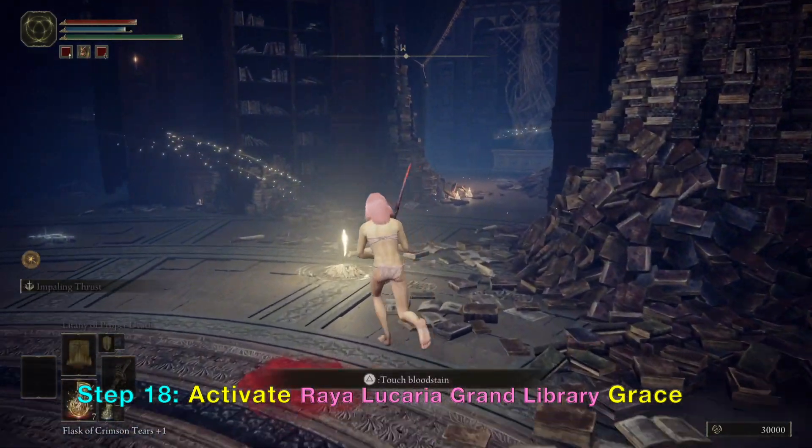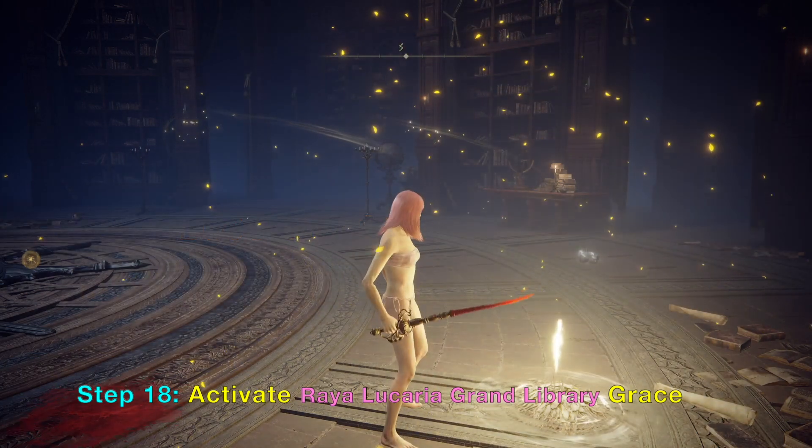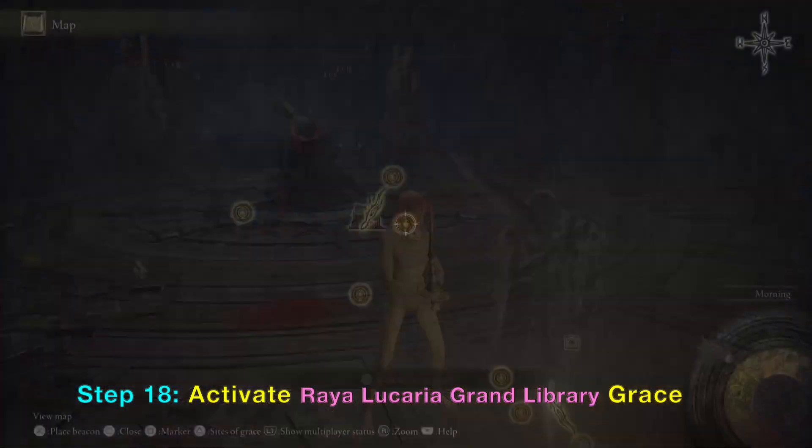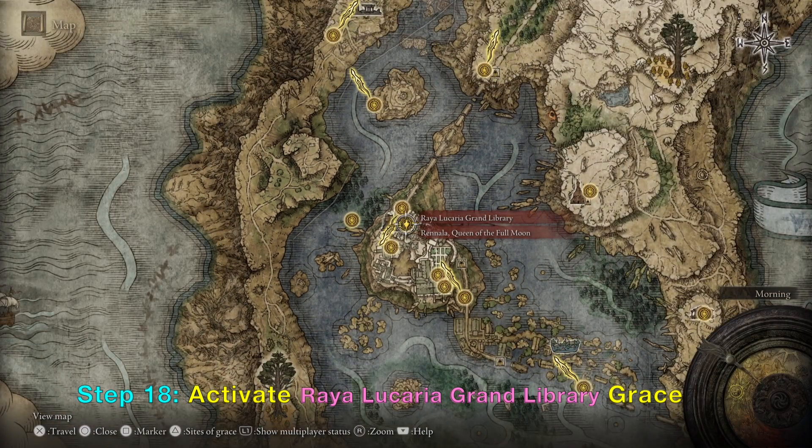Now you want to activate the Raya Lucaria Grand Library. The Grand Library has now been unlocked, and the Grace is also unlocked — you can fast travel here whenever you want.